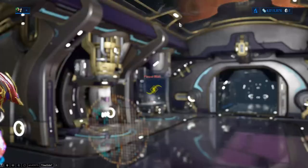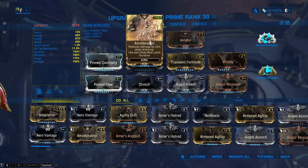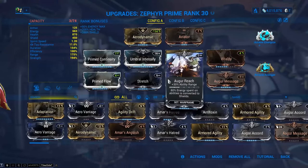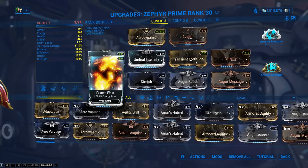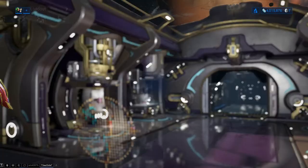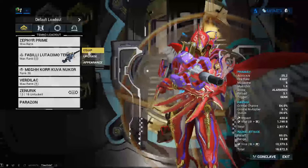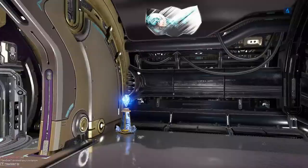To show you my Zephyr build: I have Aerodynamic and Aviator for damage reduction in the air. I've also got a good bit of ability duration — Prime Continuity, Continuity, and a bunch of Stretch for Reach. You're going to want Primed Flow on, especially if you're using her first ability as a continued drain just to keep you in the air. I replaced her first ability with Breach Surge just because I usually aim-glide anyway. I've also got lots of ability strength, though I don't have it too crazy high since I mostly rely on her three for survivability and her four for general crowd control. Then you can use a good weapon — I've got Tenet Envoy, and I have a build video linked in the top right if you want to see that.